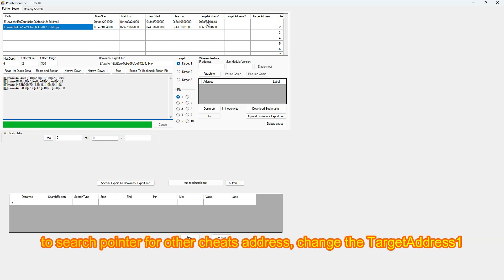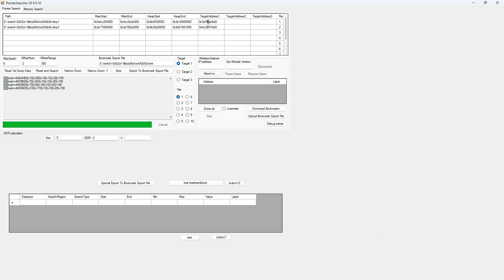To search pointers for other cheat addresses, change the target address. Repeat the searching steps as before.